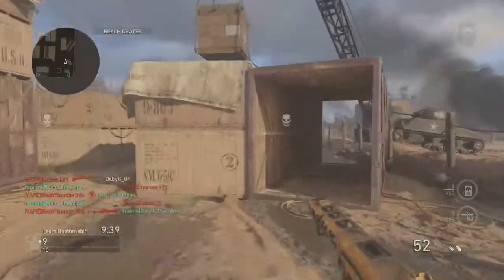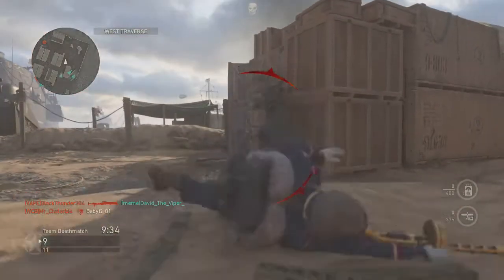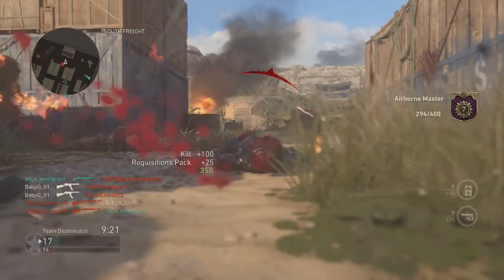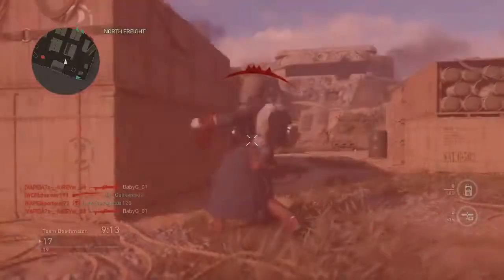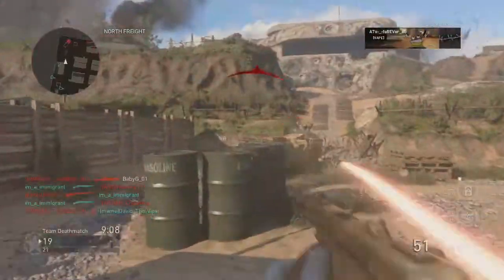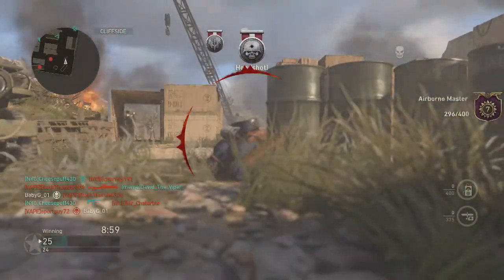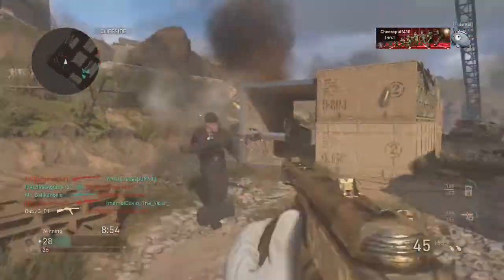Another thing I want to talk about is how you guys can get this camo literally within one game — I'm not even kidding. It took me one entire game of Domination and I had this camo done. If you want this camo, just play Shipment and go off — you'll be getting double kills so fast. The camo challenge is 25 double kills, so that's really not that hard on Shipment. I get quad feeds probably once a game, so a double kill should be easy. For the Cheetah camo you need triple kills, which shouldn't be that bad either — it'll probably take me a couple of games.